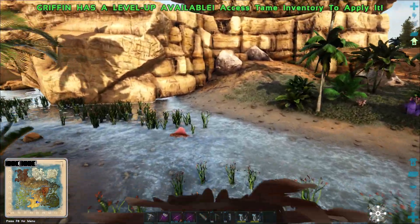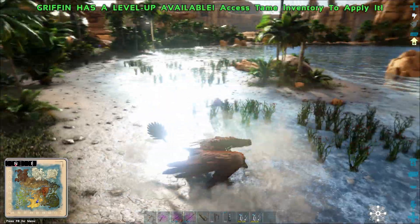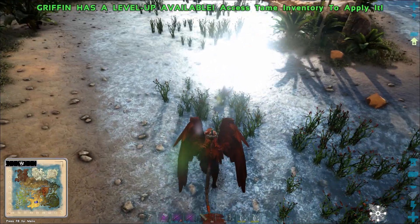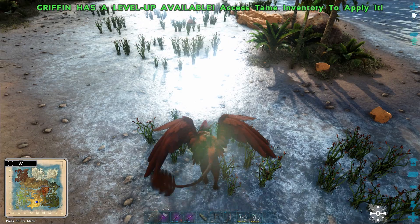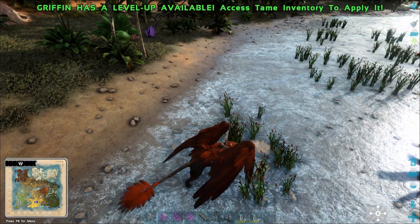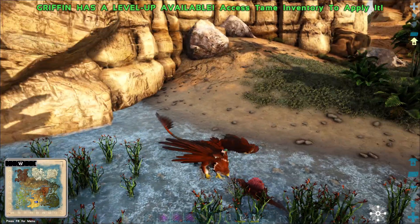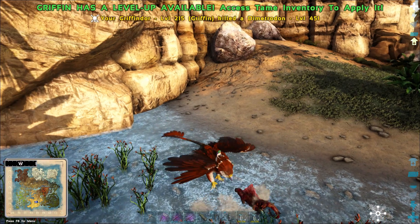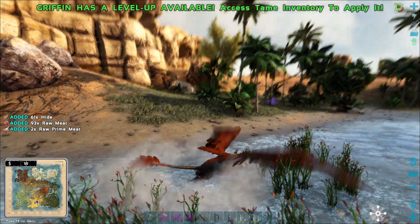By the way, there is a Dimetrodon. I hate those little guys — we're going to kill it. Come here, Dimetrodon — you've done enough damage on the island. The world doesn't need more Dimetrodons. It's dying — I need some meat too, so that is the perfect opportunity to carve some.